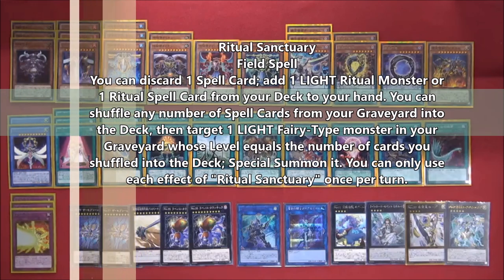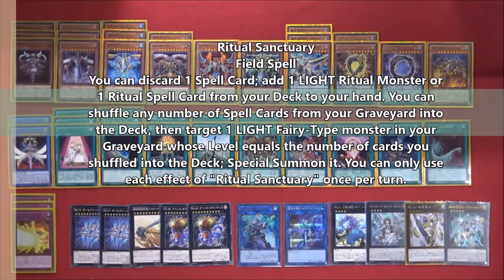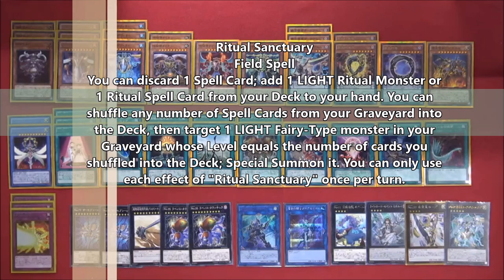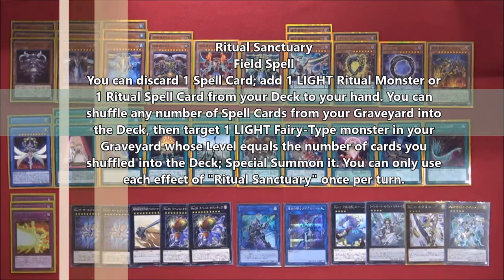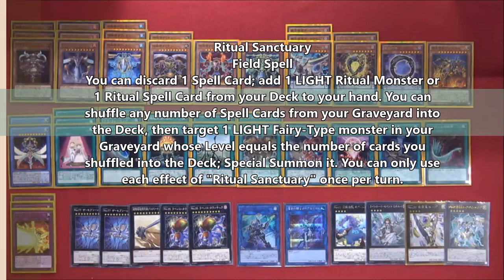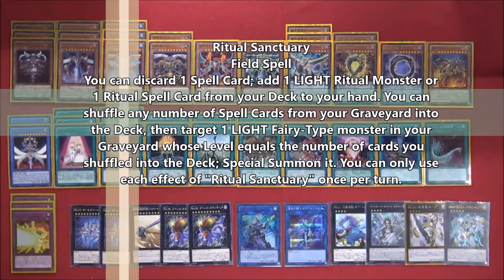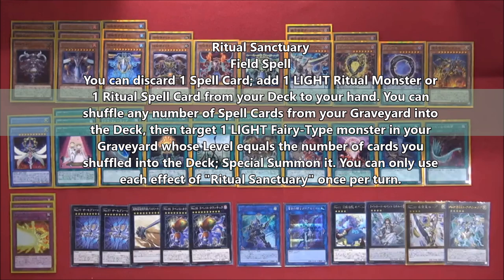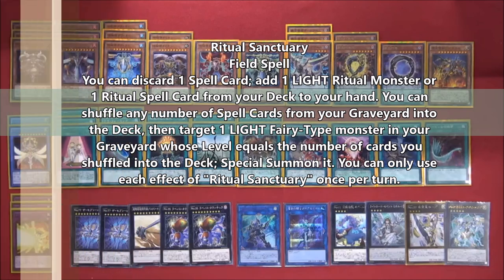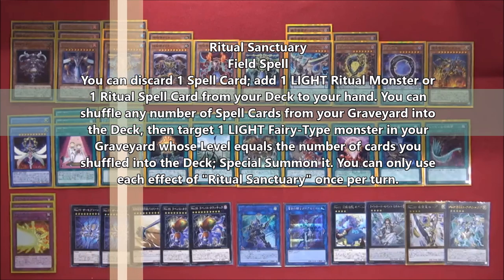Ritual Sanctuary is one of the combo pieces of the deck. Once per turn you can drop a spell card from your hand to search a ritual or ritual spell card — that effect won't be too relevant actually. What we're using Ritual Sanctuary for is its ability to shuffle spell cards from your graveyard back into your deck to bring back a light fairy-type monster from your graveyard to your hand once per turn. Time Maiden is a level one light fairy, so you loop dropping spell cards, shuffling them back, and getting Time Maiden back to your hand.